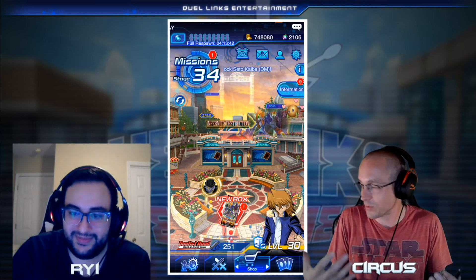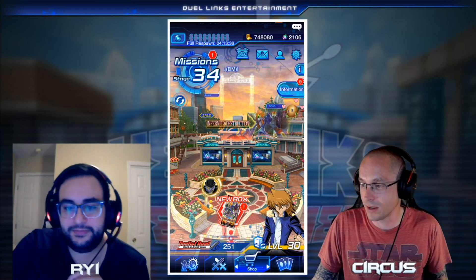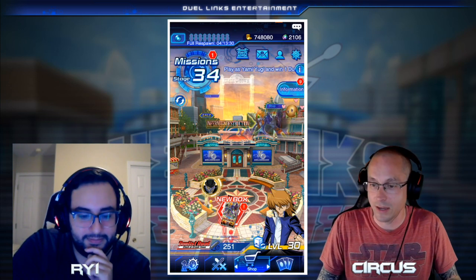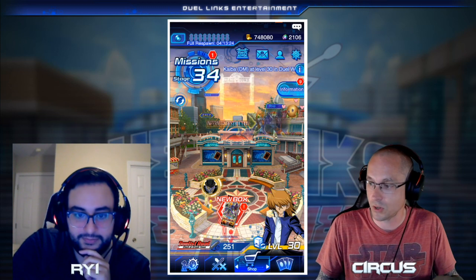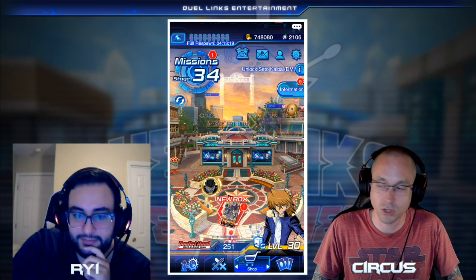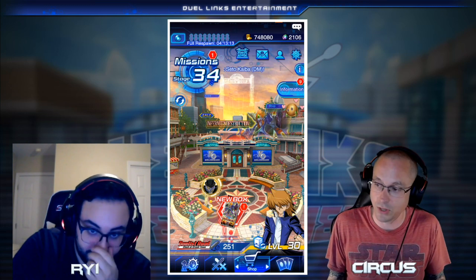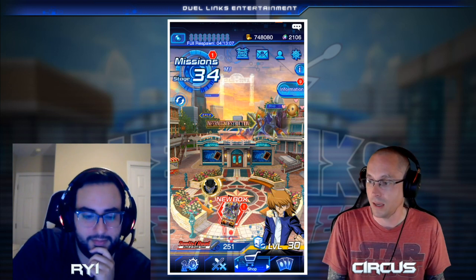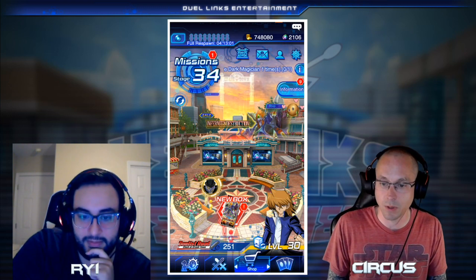Many players have graduated from the first step and are wondering what to do next. So we thought we'd do this video. I'll show you where I'm at — you guys have been grinding a lot more than I have. I did get my third Canadia, which we talked about in the first video. We went after our staples first: used UR dream tickets to get two Floodgates, then got two Hero structure decks to start farming.